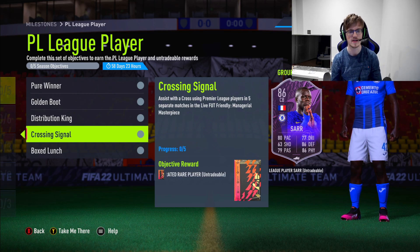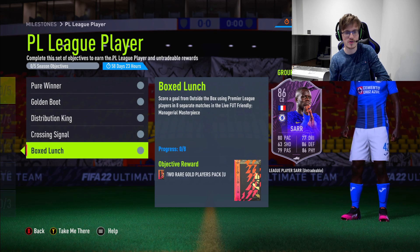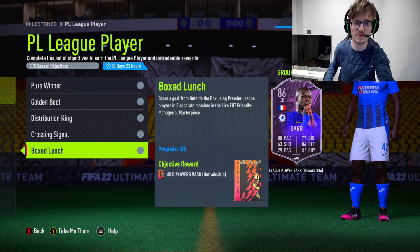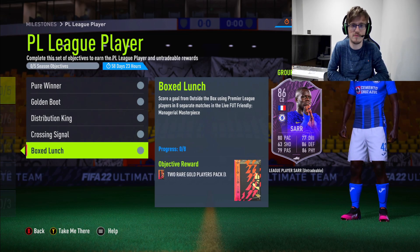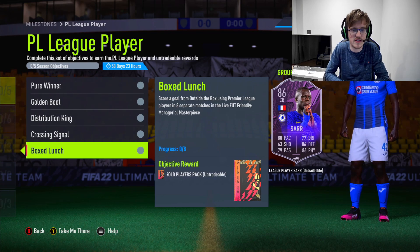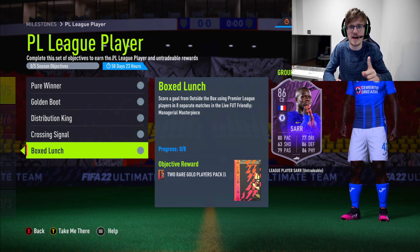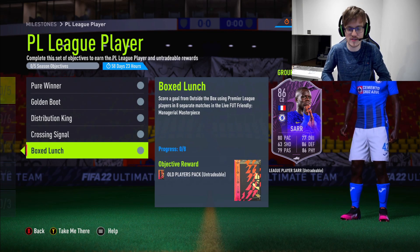Assist with a cross using Premier League players in five separate matches, and score a goal from outside the box in eight separate matches. For this outside the box, go check out my green time tutorial — probably the biggest one on YouTube, over 20k views. Make sure to check that out so you get your green times on point, and your finesses on point as well. Finesses and shots to the near post are the best way to score outside the box.